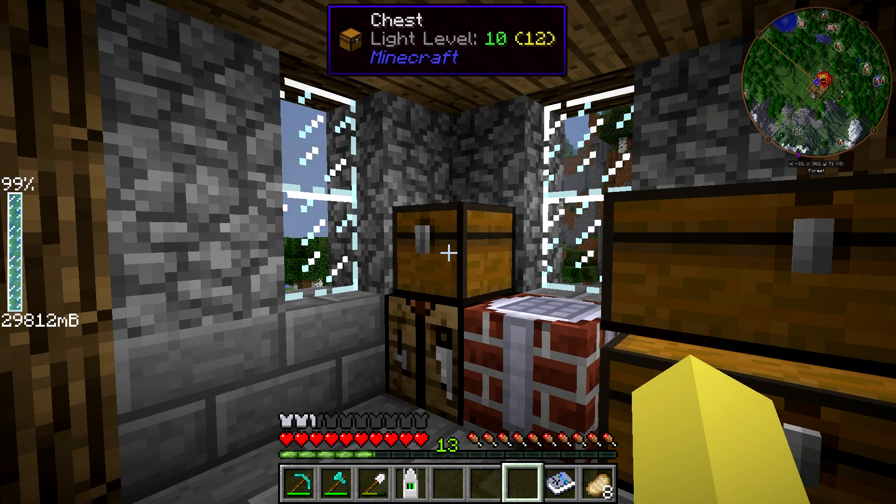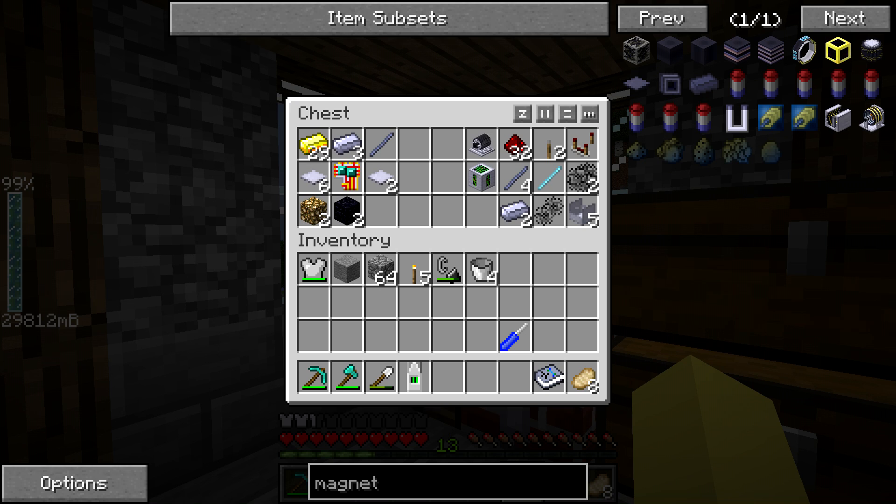One disclaimer I want to put out before I even start crafting: the spawner controller can be powered through many means — means that are significantly better than the AC electric engine, considering the AC electric engine requires a lot of prep to get it working and does require some maintenance just to get enough power to run this. The reason I'm using the AC electric engine today is because we haven't used it before and I do think it's pretty cool, so I want to make sure we cover it in the series. I just want to let you guys know that in case you want to power it through other means.